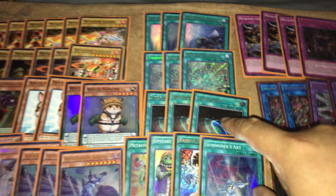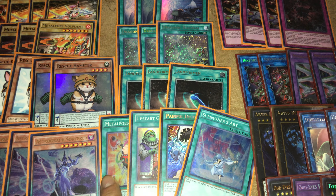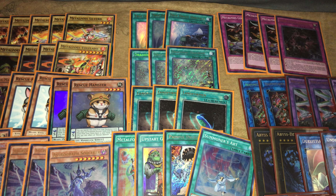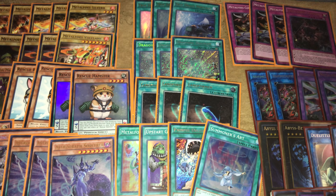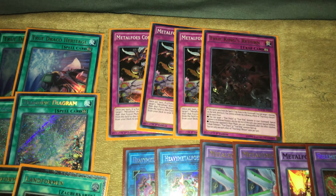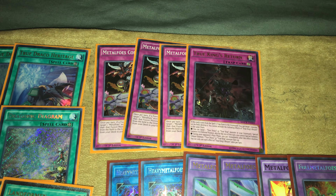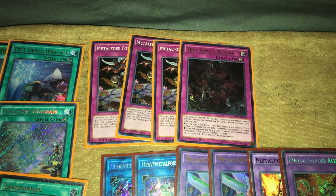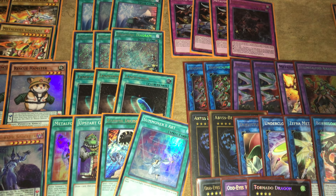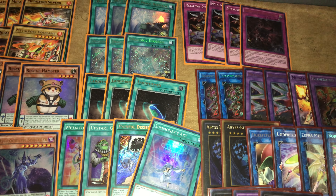Then you have your Diagram, Terraforming, and for the one-ofs: Summoner's Art, Painful Decision, Upstart Goblin, and Metaphors Fusion. Upstart is really important — it's not a card you play right away when you draw it; you thin your deck out as small as possible with the goal of drawing a Diagram or Masterpiece. For the traps, I play three Combination and one Return. There was some talk about Apocalypse being in the deck, but Return is still really good when you have an additional search. When you have a Masterpiece on board already, I like to search Return in case my Masterpiece is destroyed — it gives you a safe layer to not die.